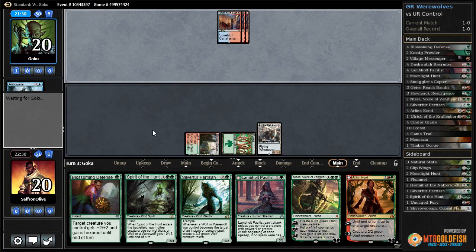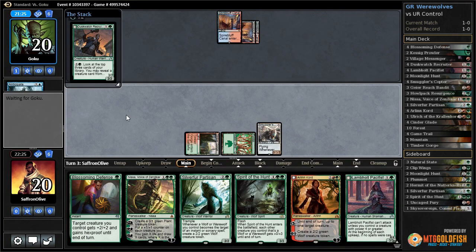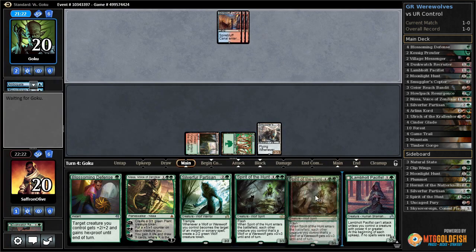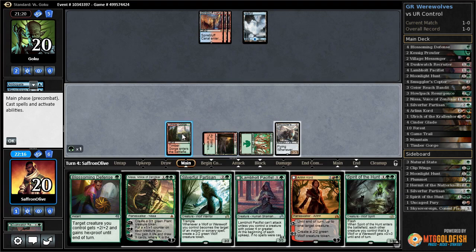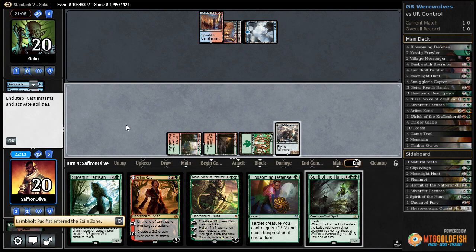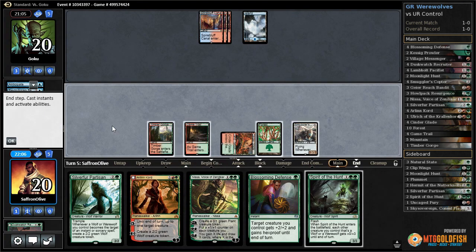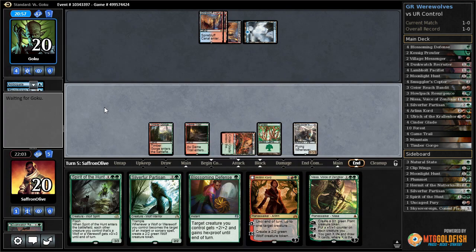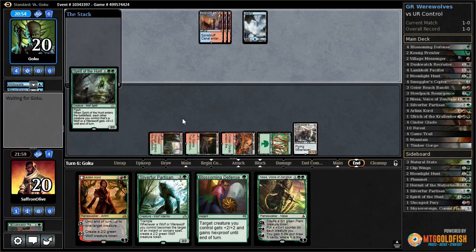This hand is actually pretty good — a lot of what we want. We're just hoping to peel our third land. We have two creatures that are protective against removal, two planeswalkers that dodge creature removal, Spirit of the Hunt as a flash threat, and a Blossoming Defense. We really need land number three. No land three, so let's play Dusk Watch — here come the counters. There's the rebuff. Game trail comes in tapped. Our plan is to pressure our opponent at end of their turn with Spirit of the Hunt.